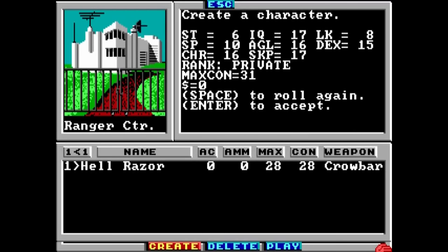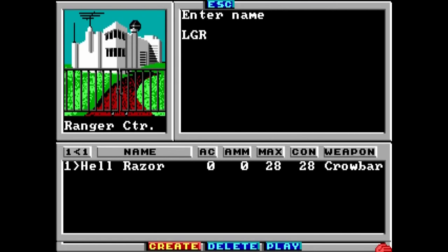Strength, Intelligence, Luck, Speed, Agility, Dexterity, Charisma, and Skill Points — these do all sorts of awesomely geeky role-play-y things, like determining your aim, dodging, lock-picking, persuasive ability, hit points, damage dealt, and so on.